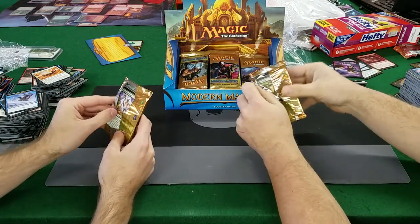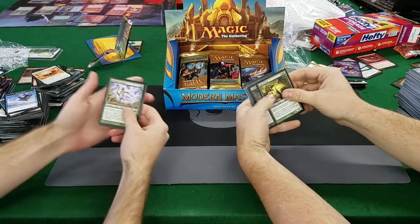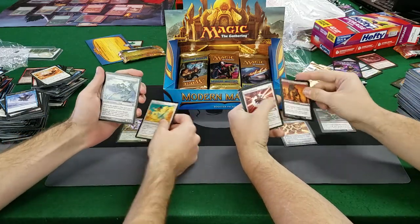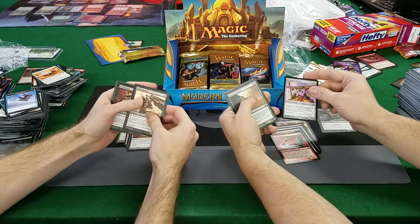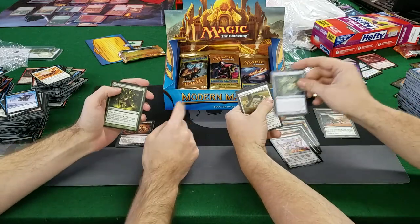Nantuko Shaman — already starting poorly. It's alright, I got an Imperiosaur. Stinkweed is about a dollar, Avian Changeling, Frogmite, Dispeller's Capsule, Blight Speaker, Siphon Life, Kodama's Reach, Sylvan Bounty. So far nothing in mine.